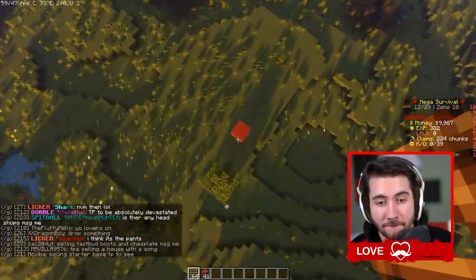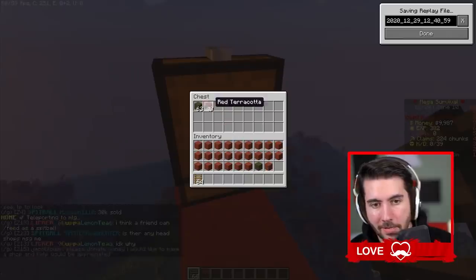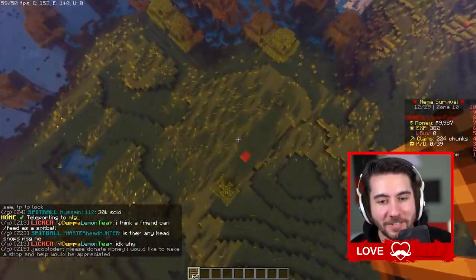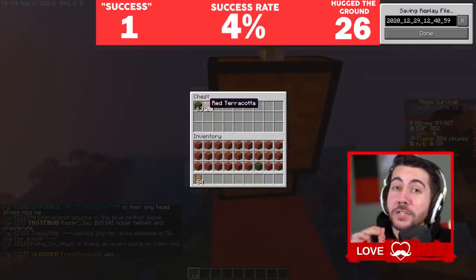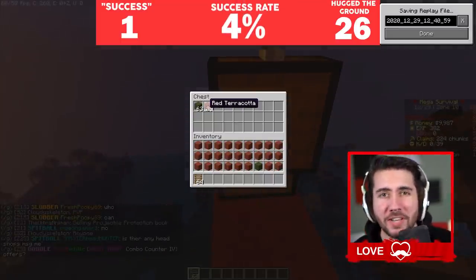That felt like a success to me. One more. Dang. I'm about to be one for 27. One for 27 — this is a very loose score. It could be zero, depending on who you ask. It gives us about a 4% success rate on this one.